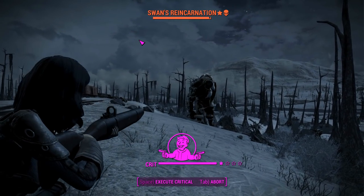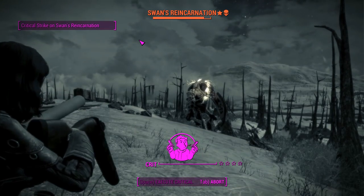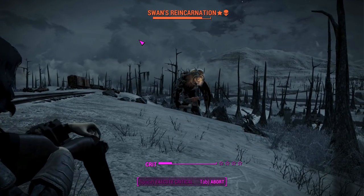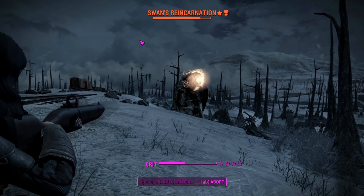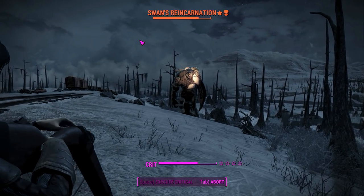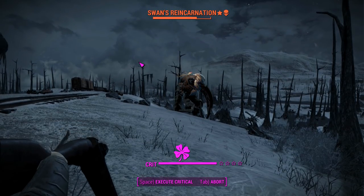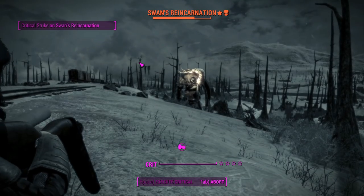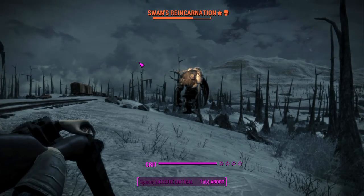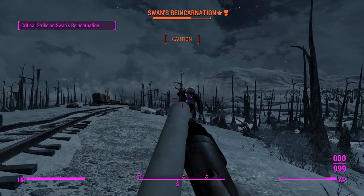The short barrel and the Gun Nut perks are going to make us a little bit better with VATS. That's a stagger on Swan — that's useful, because not a lot of things can stagger him unless they really hit hard. It looks like he's going through that stagger animation again — that might actually be us doing that.